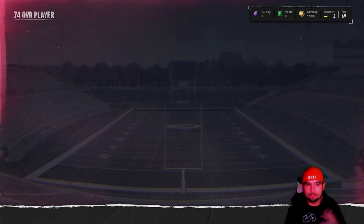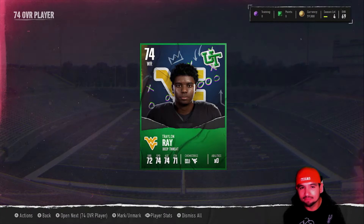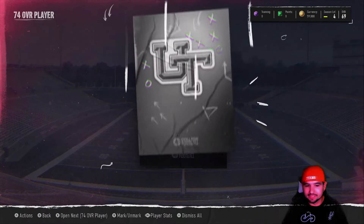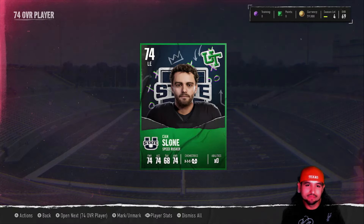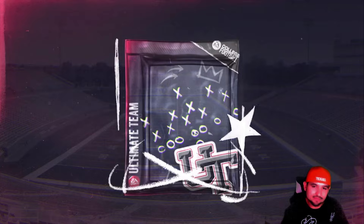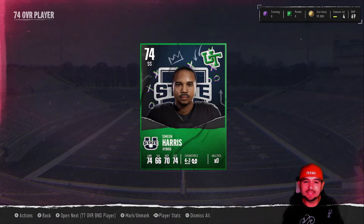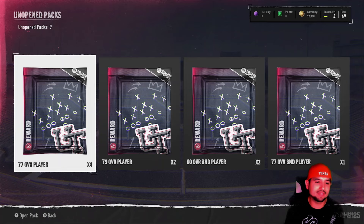We only need four more spots — guards, tackles, anything. Wide receiver? That's not bad, 74 overall. Fullback — I'll take a fullback, though that'll be tough. Defensive end, okay. I know I want good skill positions but we'll take it — 74 overall versus the 67 we have is still a huge upgrade. 74 overall strong safety, okay. Burning through these, which is fine because we're just team building at this point.